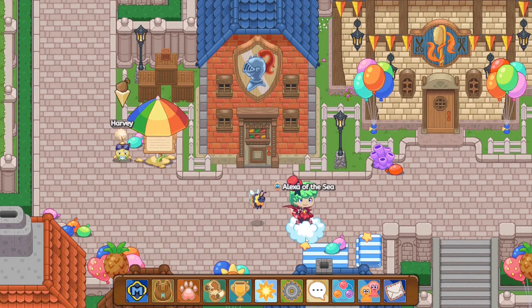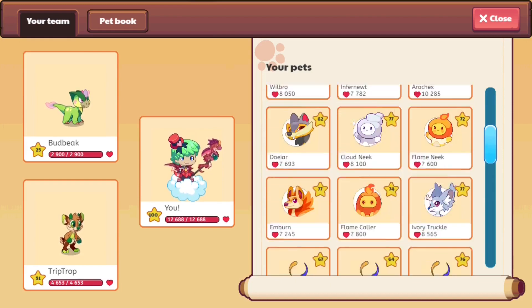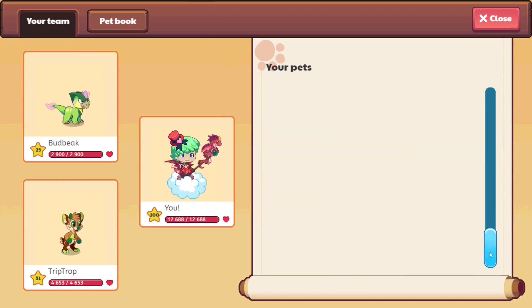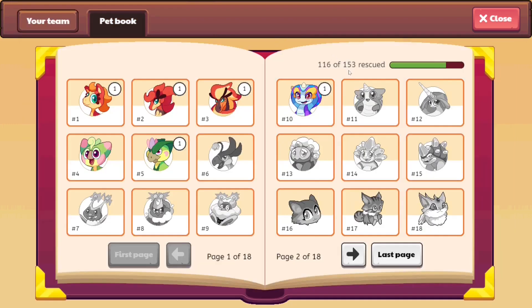So the first thing you may or may not have noticed is pets. Over here you can see this account has membership, and in this member account I have approximately a hundred-ish pets in Prodigy. Now for non-members, I do believe they can only get anywhere from 5 to 10 pets — the limit is 10. So non-members can only catch 10 pets, but a member can get all 153 pets available in the game.